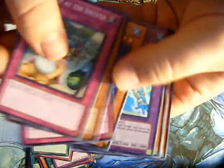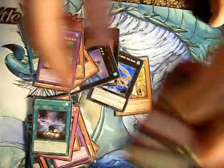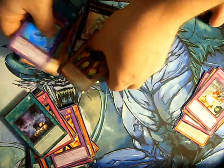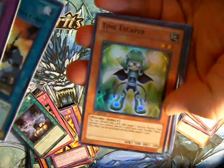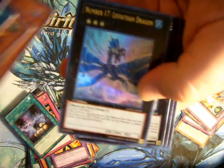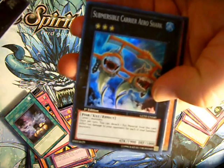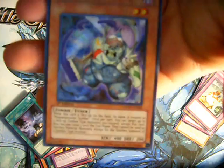Last pack — here we go. Is there a super? There it is — Masked Hero Vapor. Alright, so let's see what we got here: Masked Hero Vapor, A Hero Lives, Time Esper, Super Crash Bug, Number 17 Leviathan Dragon, Ultimate Wind-up Zin Master, Submarine Carrier Aerial Shark, Absolute Crusader, and of course the Pain Painter.